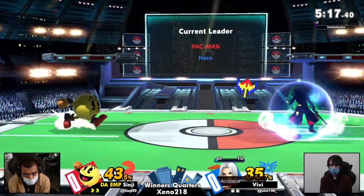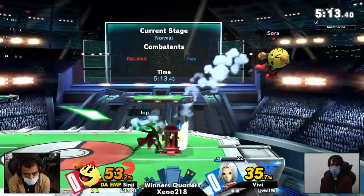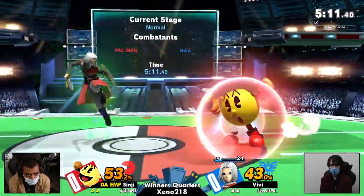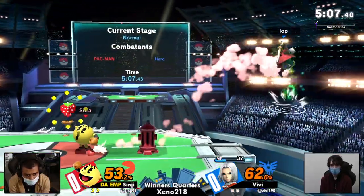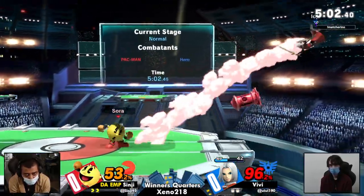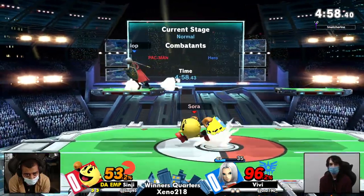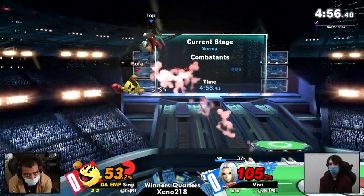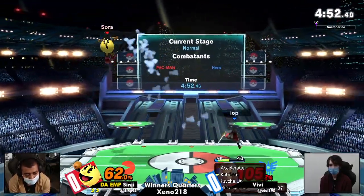About even game right now, with VB once again stacking up the buffs. Not a whole lot of MP on the board, though. Sinji was actually able to capitalize on VB hitting the Hydrant, which is generally what Pac-Mans want — they want you to hit it so that they can hit it right back.